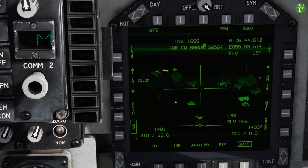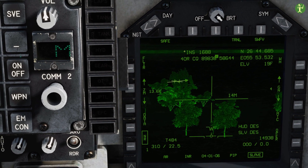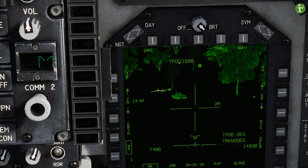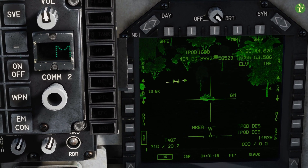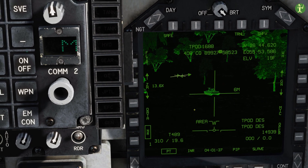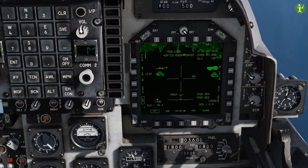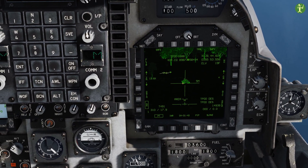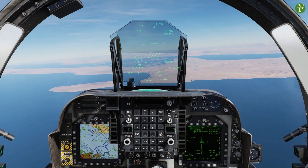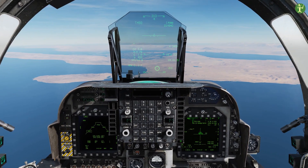When moving TDC keys it's jumping around massively because I'm in INS mode. If I sensor select depress twice, it changes to T-pod mode, which makes it much easier to use. I'll put the crosshair over a tank — I prefer spot track over area track to pick up the target precisely. We can see there are multiple tanks here. Let's go to the stores page and select the Mavericks. The procedure is very similar to before: uncage the Maverick, sensor select forwards.